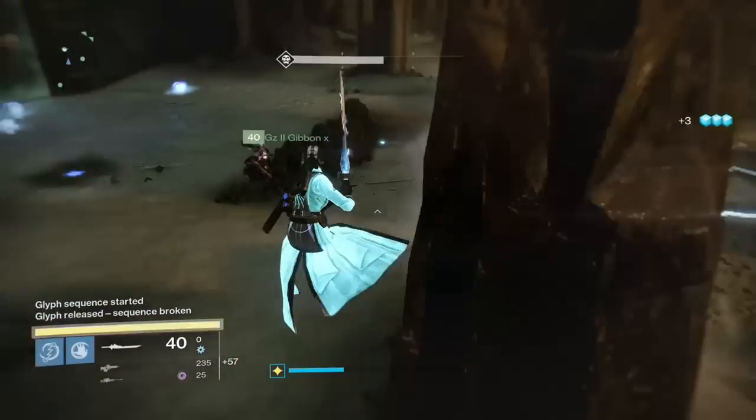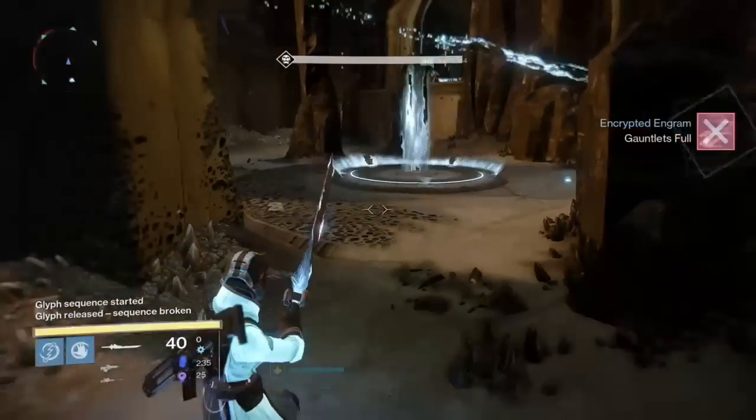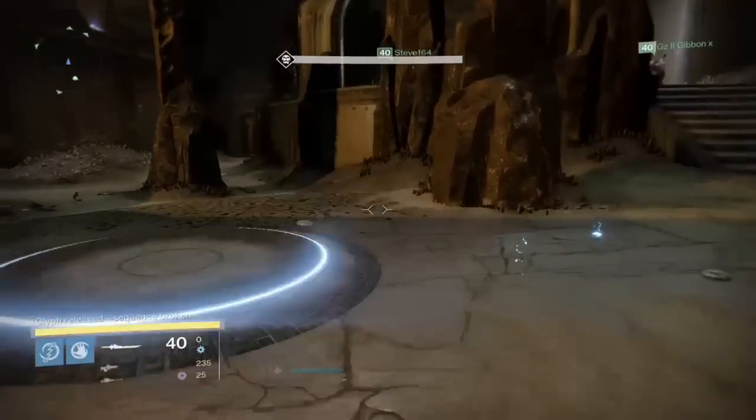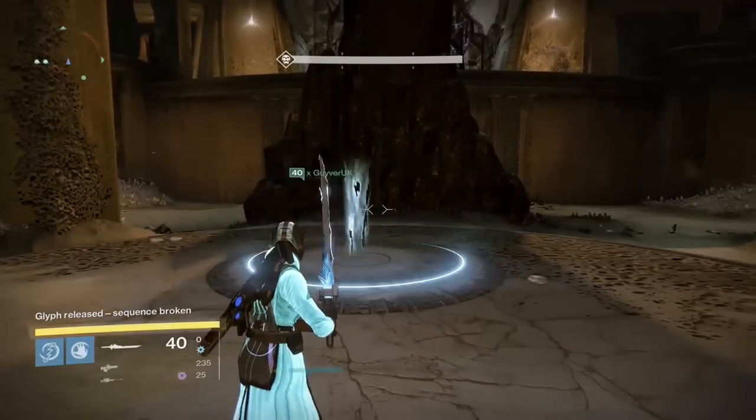The sequence can be a bit varying, but if you stand at the back wall there, which you can see on the right — as you can see Guy of the UK is standing there — he can actually see the sequence on the back of the glyphs and tell people where to stand.